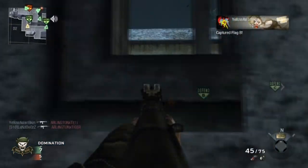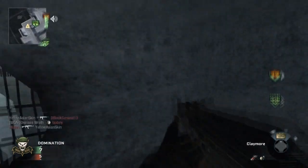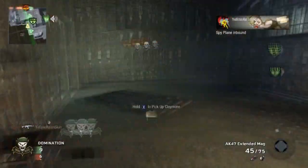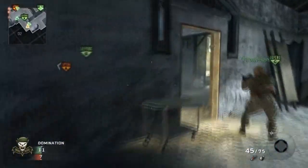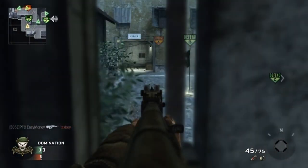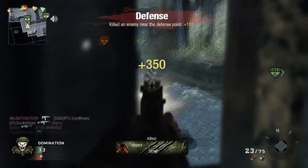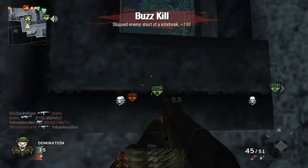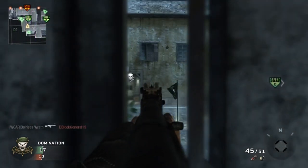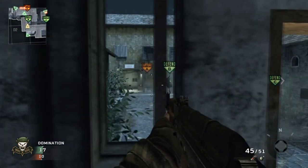The last thing I want to show you is a nice line of sight — I originally saw QP using this. When you spawn back here in the jail, or back B as some people call it, you want to jump up on this table and look through this narrow window at the window of top Film. Anyone who pops their head out or jumps out, you can take them out easily — they can't really see you, but you can see their full body.